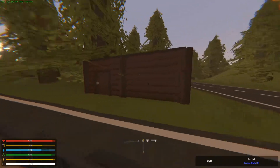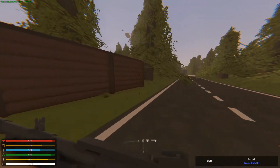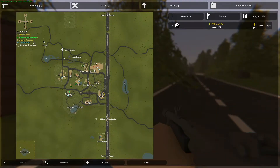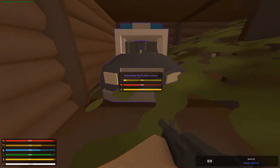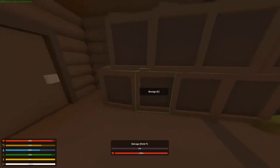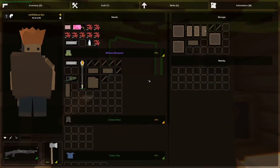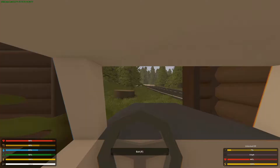Last episode we built this pretty nice house to keep all of our stuff in. This episode I'm not sure what we'll do — our plan is to probably loot as much of the mall as we can. For now let's get inside our car. It's a little bit low on gas, so we got our jerry can. We should probably store the rest of the wood here.